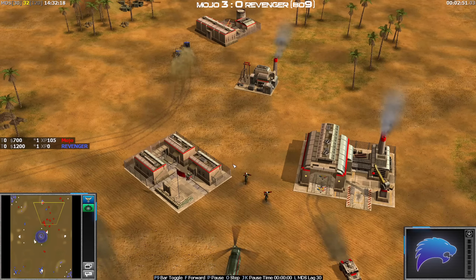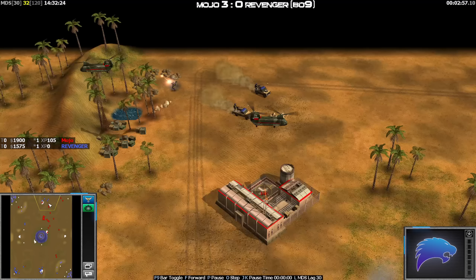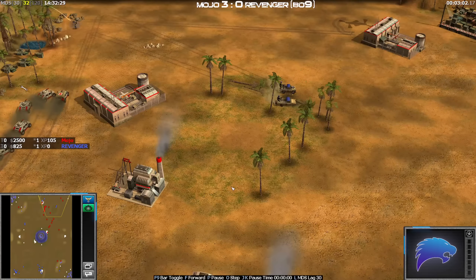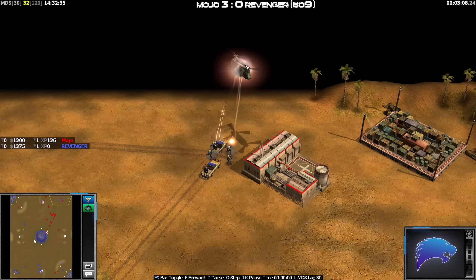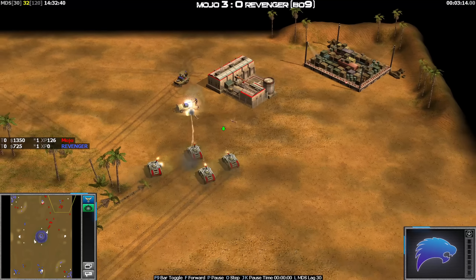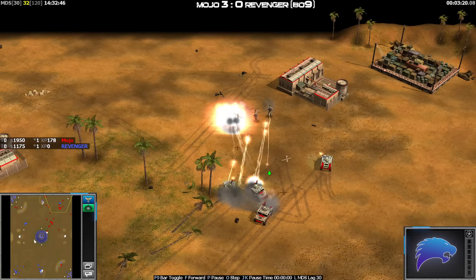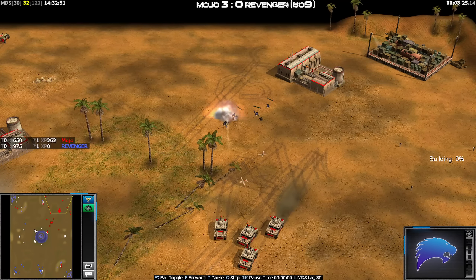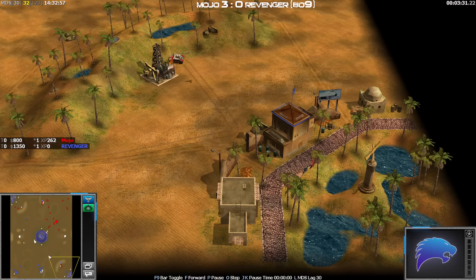Technicals coming in now for Revenger - let's say RPGs if I'm not mistaken. Those are picked up for Mojo. A let's say RPG - the one with the dozer inside; need to be careful with that one. It's going to go slow - nope, he's now in for Mojo again, picks up another technical. With correct micro here, these RPGs are still locked on the back one - poor micro there from Revenger. They should be shooting whatever one is closest; if you move it back, you need to always shoot the closest one otherwise your RPG won't get any shots off and you will just die.